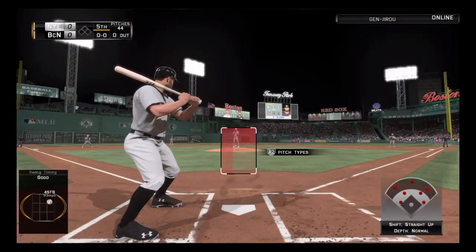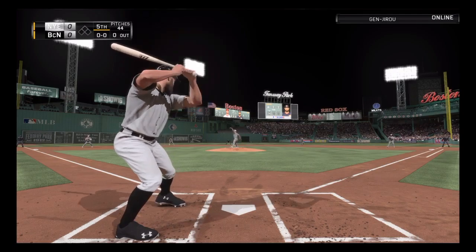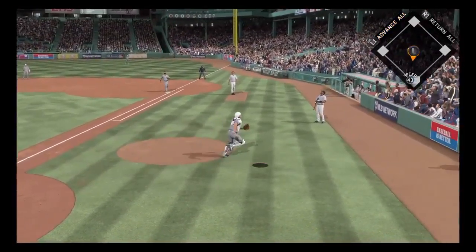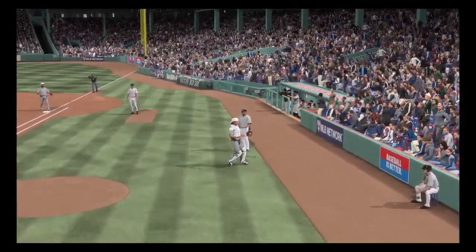Evan Gattis comes to the plate as we get started here in the bottom of the fifth. Catcher Evan Gattis. Here comes the first pitch. He lifts a high pop-up, drifting into foul territory on the right side. And he's retired here, one away.